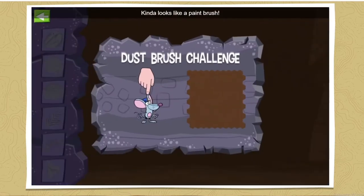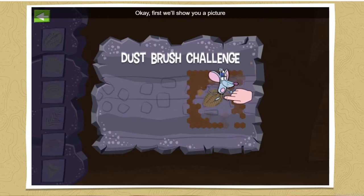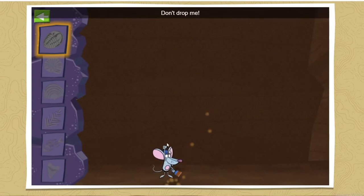Here's a cool tool — kinda looks like a paintbrush, but we can use it to brush away the dirt ever so slightly to uncover these really neat fossils. The next fossil you need to find is a trilobite. Come on, don't drop me.